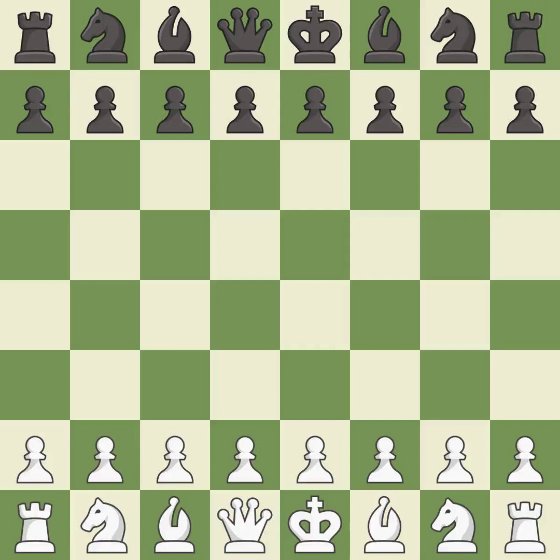Sicilian defense, can variation, 5.b2nf6. That was a serious game — pretty competitive. Black had a good opening, but white was on another level. That was a well-fought middle game that black got the better of. Both players missed some big chances in the end game.